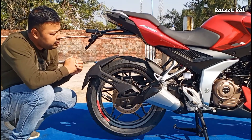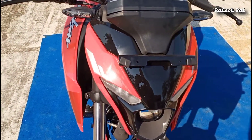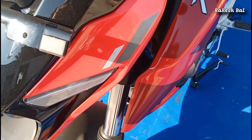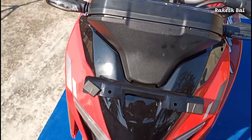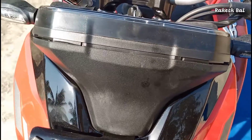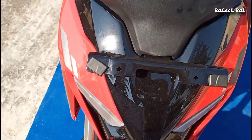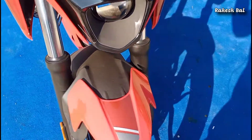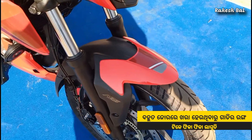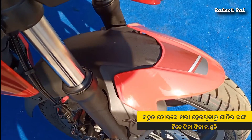We have a nice color combination here — a glossy red color with gray and white decals. The center section features a matte black finish in the middle console. We have a front fender in glossy red as well — it is a dual-toned design with glossy red and matte black finish in the middle.